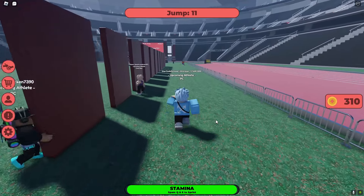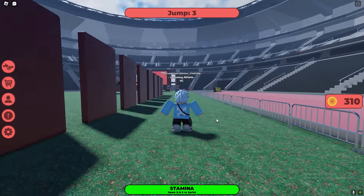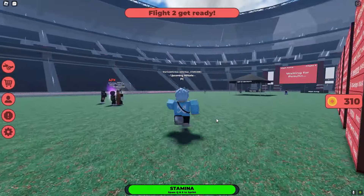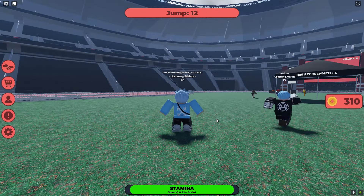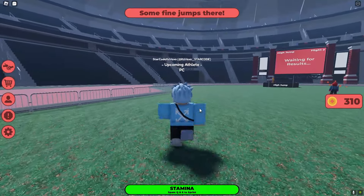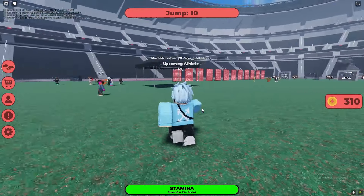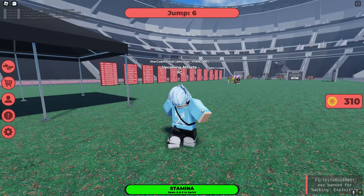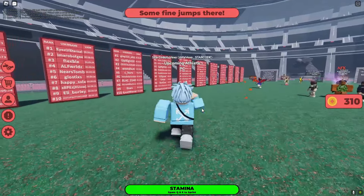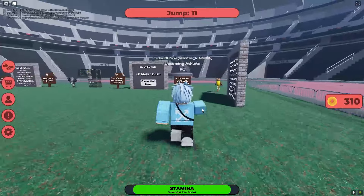Instead of using your mouse to move, you can use the arrow keys. So instead of holding W and then spamming Q and E, you can use your arrow keys to walk forward and spam E and Q with your other hand. Right now I'm using the arrow key up instead of W, and then spamming E and Q — and you can actually run that much faster, as you can see.